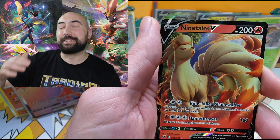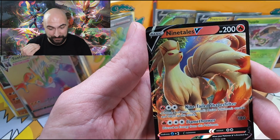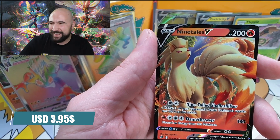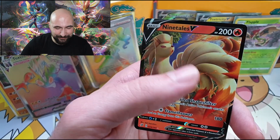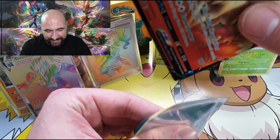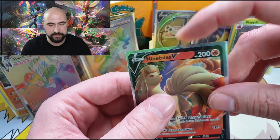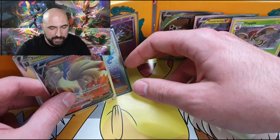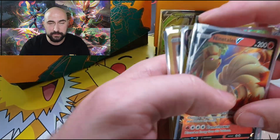Impidimp, a Reverse Rare Aegislash — now the moment of truth. A Ninetales V! A Ninetales V, guys — it's a very very good pull. Wow, wow. Oh, my expectations were too high. But a Ninetales V, guys — this is the best ETB I ever opened, this is the best ETB I ever saw in my entire life.